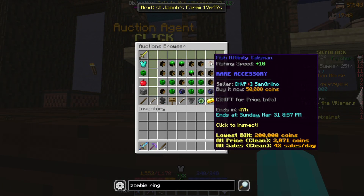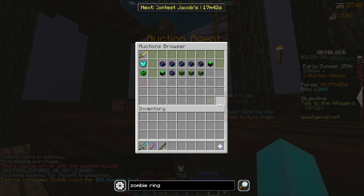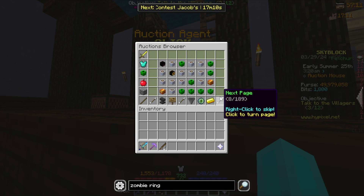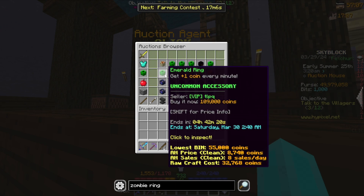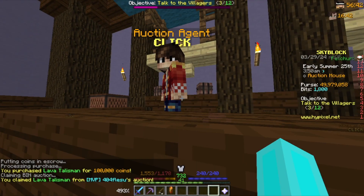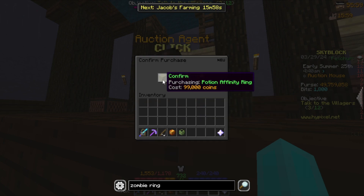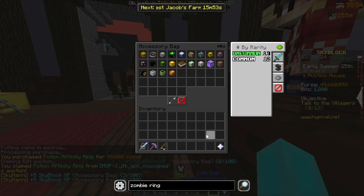Next we have the fish affinity talisman — that was a good snipe because the next one I found was double the price. This one is 100k so I think I'll wait and try to find another one for a cheaper price. Now let's buy the lava talisman, the speed ring, and the potion affinity ring, and put all of those into the talisman bag.